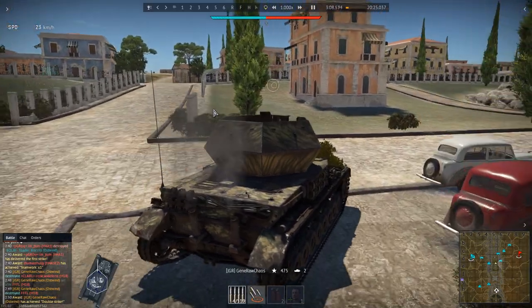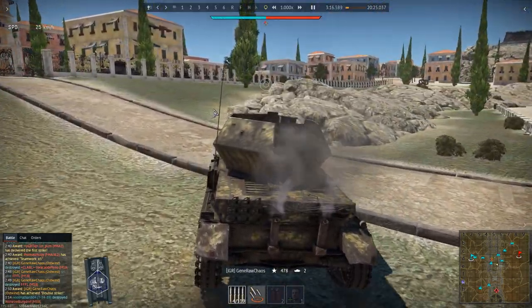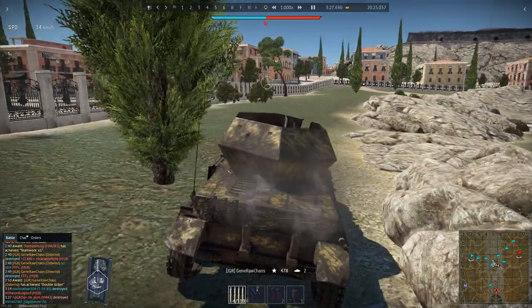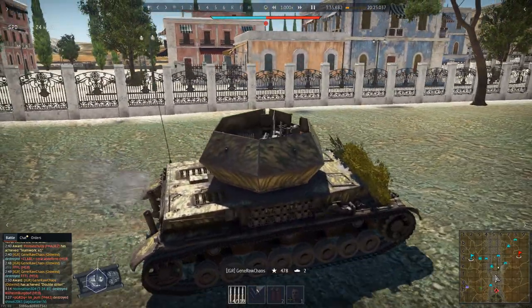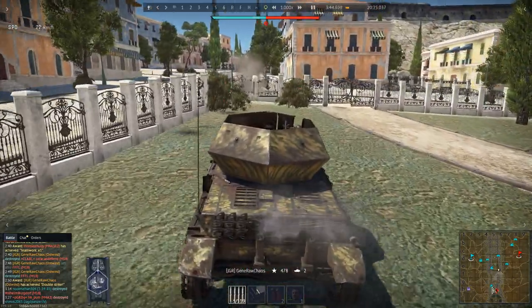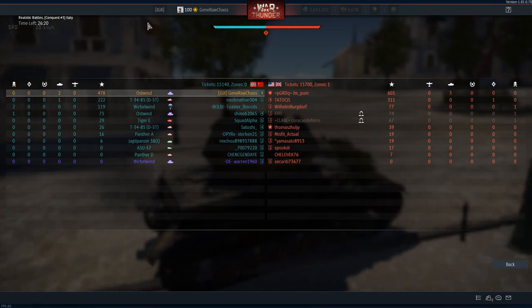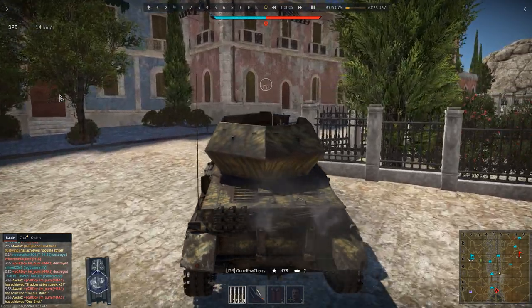I kept going. I saw no one was capturing A, so I figured the enemy wasn't around it — but now they were capping. I stopped to think: should I go straight to A or hide somewhere? I decided to get to A zone because I only had one teammate there. I think that was a Tiger E. At this moment our team wasn't doing too bad — they had three kills, we had three kills, pretty even.